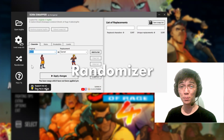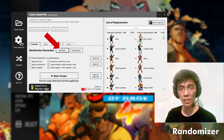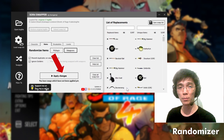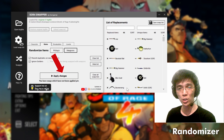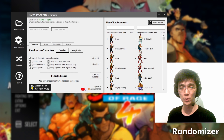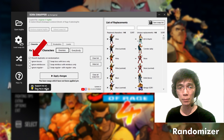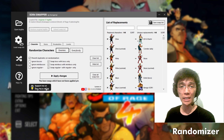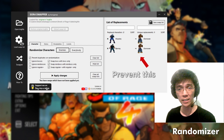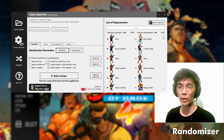If you want to spice things up with some RNG, click on the randomizer button and any of the randomize buttons in each section. Don't forget to press 'Apply Changes' after randomizing characters, items, etc. — you don't have to press it after each individual randomization; you can randomize each section first. There are options like the 'Prevent Duplicates on Randomization' checkbox, which will make the randomizer avoid swapping somebody in more than once — for example, Donovan won't replace both Murphy and Barney when this is checked.